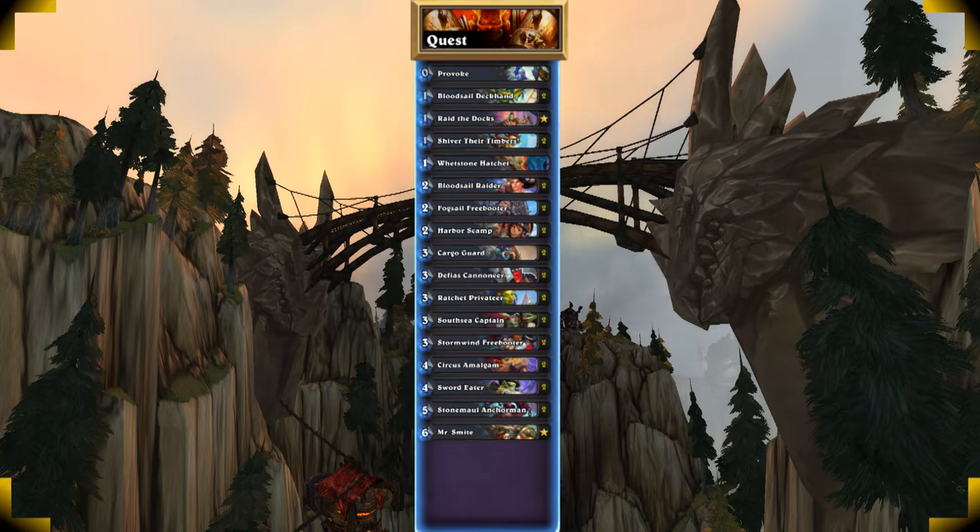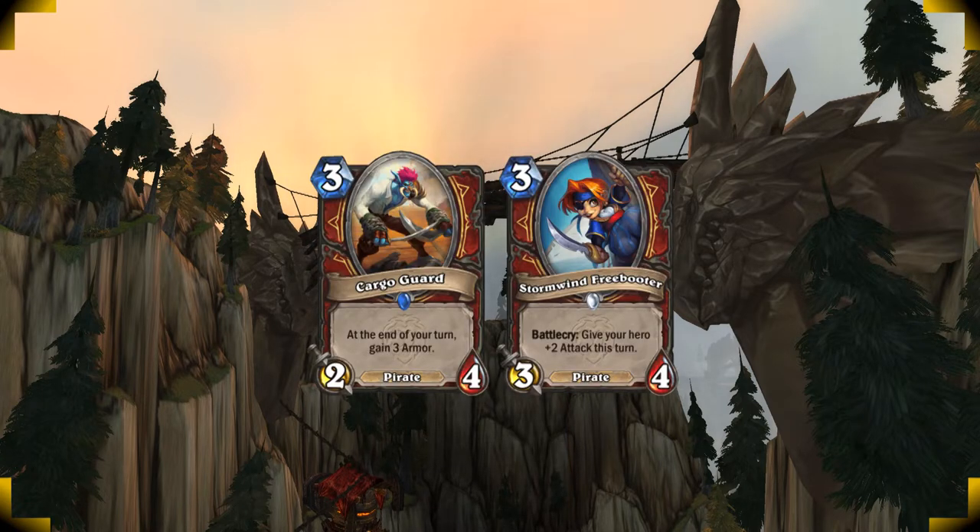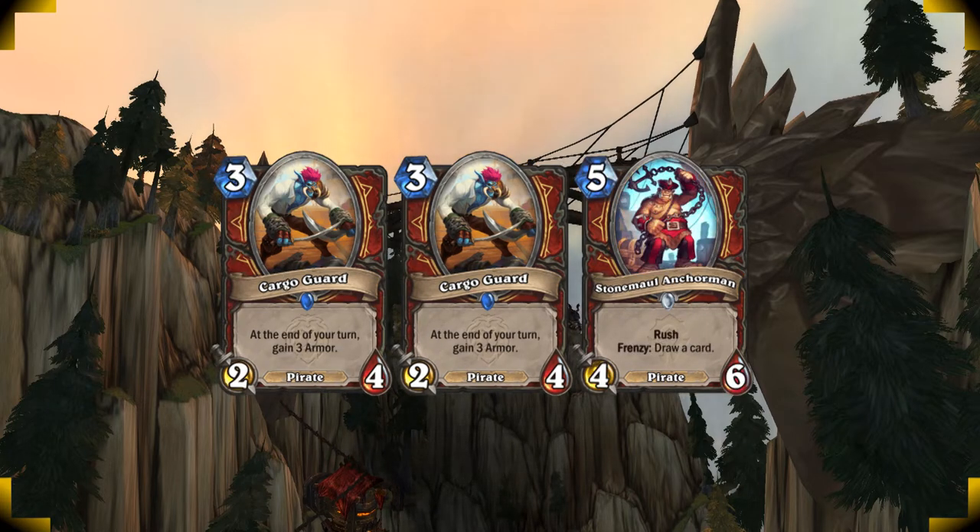This deck is great for learning and practicing the fundamentals of Hearthstone, which are: play on curve — meaning spend all your mana every turn. For example, you want to play two three-cost minions together on turn six. An example of how this could be missed is if you have a hand on turn five where your opponent doesn't have any minions on board to activate your Anchorman. It's tempting to hold the Anchorman for the value, but you should play it anyway to fit the curve, get the quest tick, and set up for two Cargo Guards on turn six — giving you more quest progression and a stronger board in the long run.